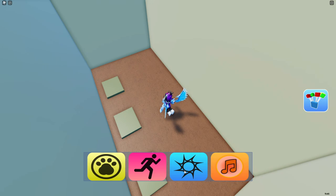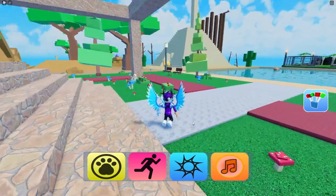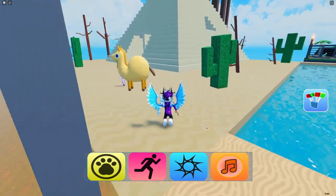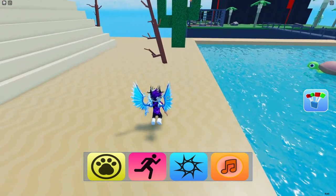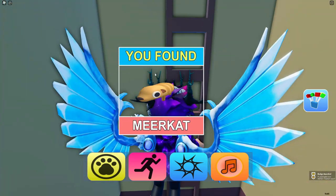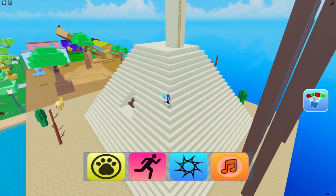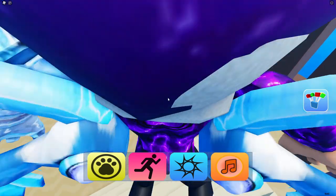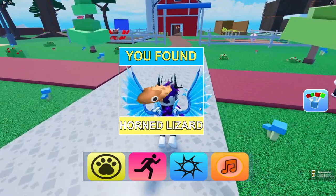Teleport to spawn. For the meerkat, follow me — go over to here and by this tree, then jump down here and you'll find the meerkat. Nice and simple. Follow me for the next one — go towards this side, down here, and just behind this bit you'll find the horned lizard. It's a really really small one but claim that up.